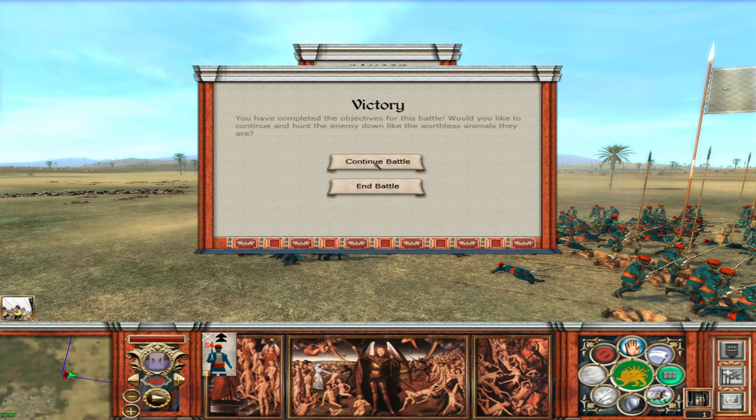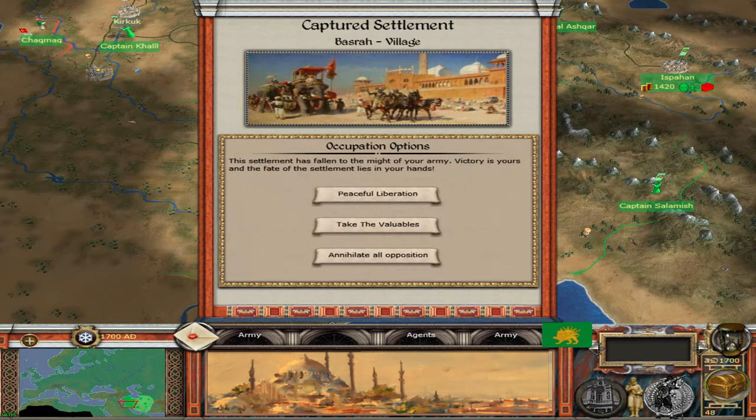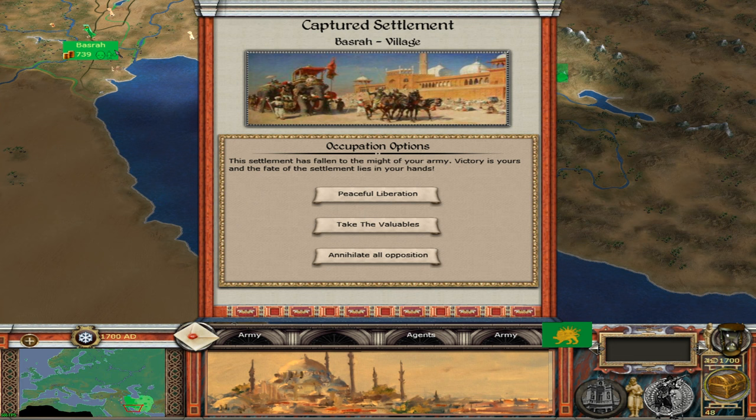We broke their pikes — I'll accept that victory! I wasn't even expecting to get the win there. We've got 739 remaining. The settlement looks very happy and doesn't have a large population — I want to grow it. We should be able to build a port there.